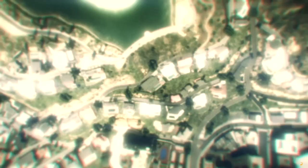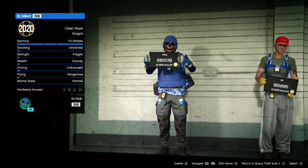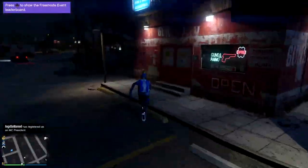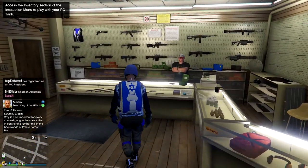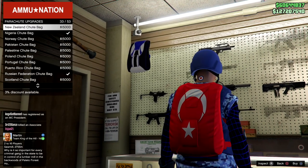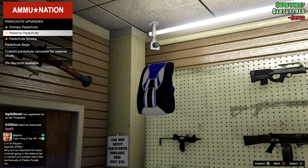Once back in story, choose your character. I think going through story to choose character is the safest way — a lot of people lose outfits by changing character while in sessions. Now select your main character — this is the one you actually want the duffel bag on. Head over to an Ammu-Nation, go to the parachute bags, and buy the Israel shoe bag again. Then go to reserve parachutes and buy three of them.